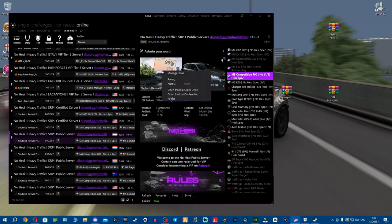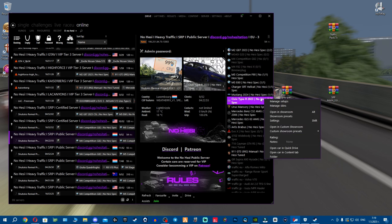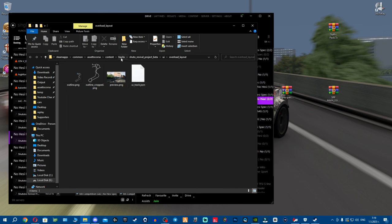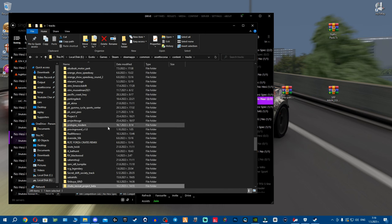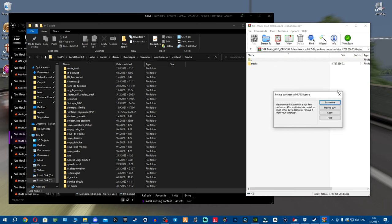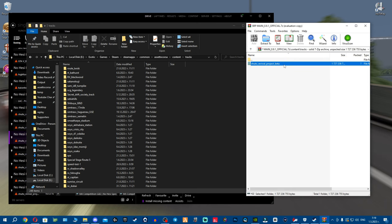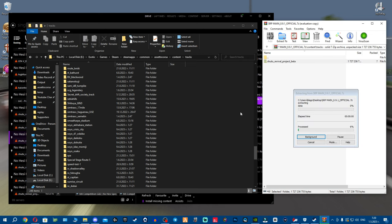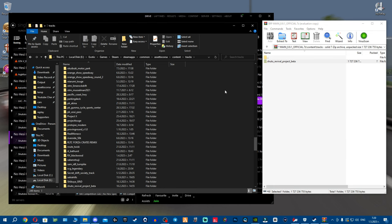To install manually, right-click the track or car in Content Manager, click Folder, and navigate to the track directory. Delete the existing track folder — this is how you clean up and reinstall SRP or any problematic mod. Then grab the folder from your archive and drop it directly into the tracks folder. This ensures a clean, complete installation and is the right way to do it.